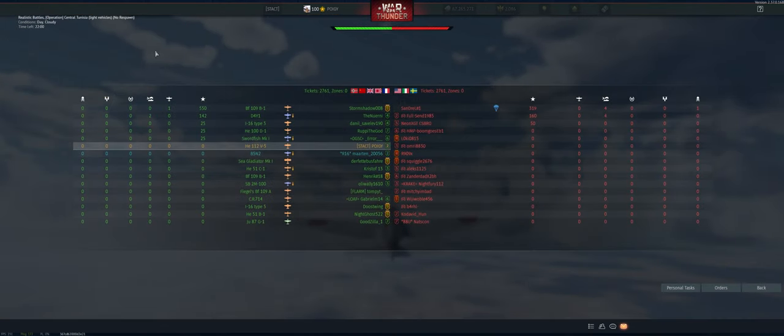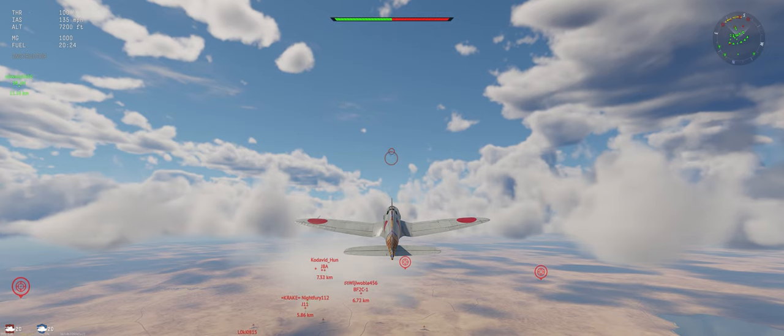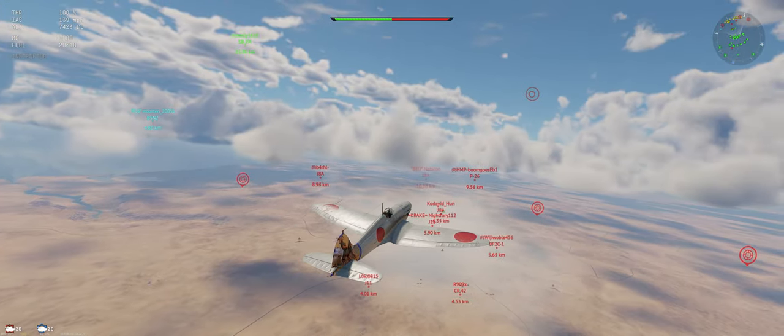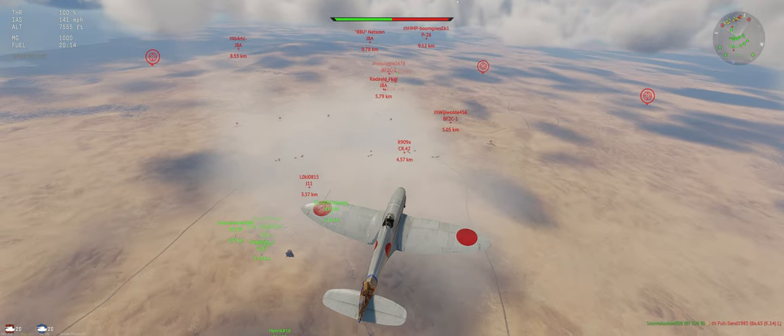Alright guys, so SITREP is we're on central Tunisia. We're up against America, Italy, and Sweden. We have the Svenskas, just two groups, two on their side. See a couple squad guys but they're playing alone, so we should be alright. We went ahead and let the bombers pass, not worried about those. Looks like we do have an energy advantage so far, so hopefully we can keep that up.